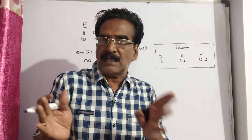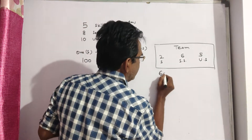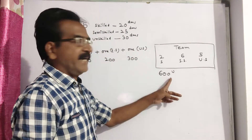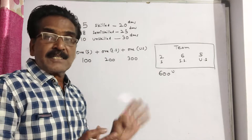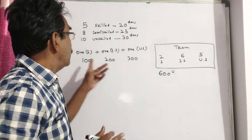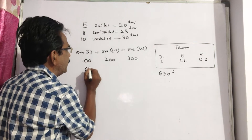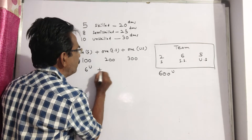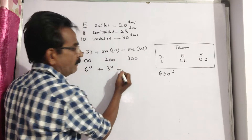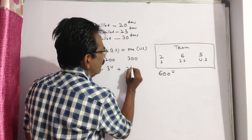Now let us take the total work of building the wall as 600 units. This 600 units is the LCM of 100, 200, and 300. Total work = 600 units. A skilled worker can complete 600 ÷ 100 = 6 units of work per day, a semi-skilled worker completes 600 ÷ 200 = 3 units per day, and an unskilled worker completes 2 units per day.